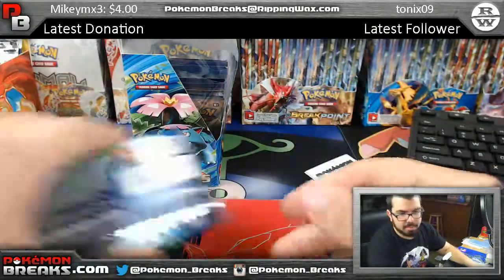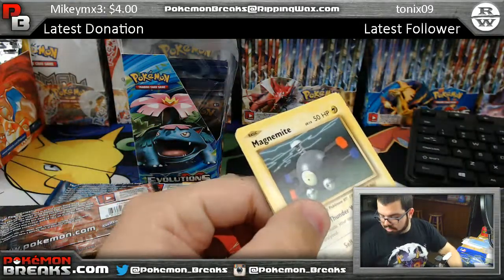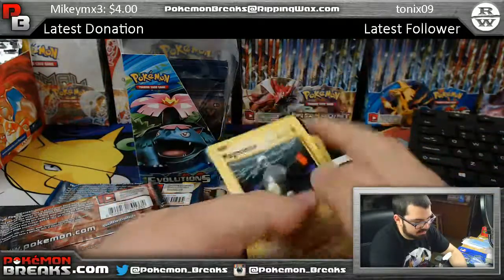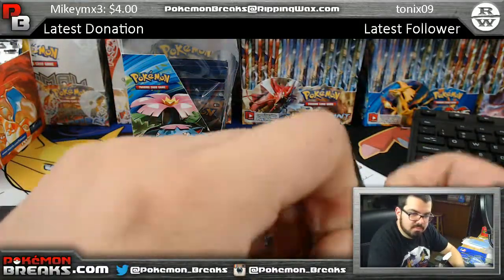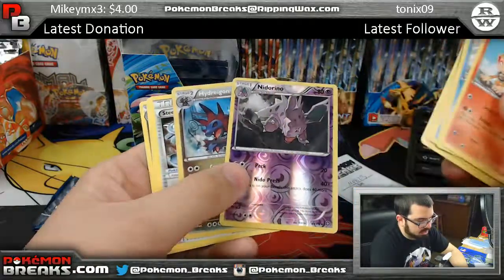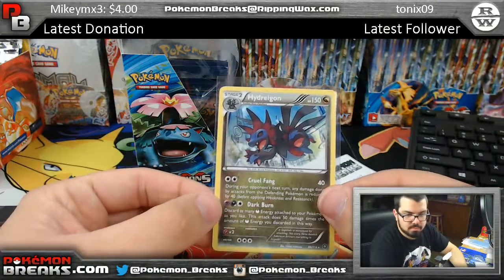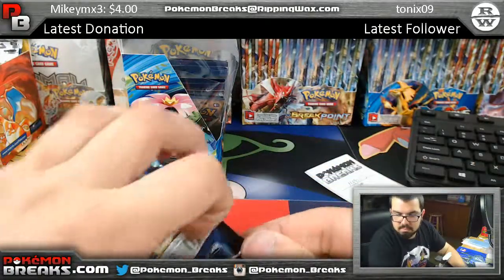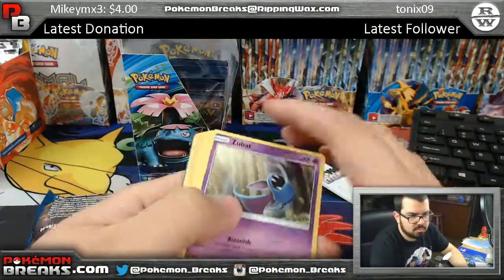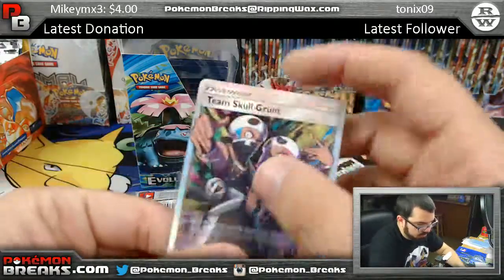Fairy holo! Next pack coming up. Kakuna reverse, Mewtwo. You've got the reverse Nidorino and the Hydreigon holo. Now we've got Sun and Moon coming up: Nest Ball and Team Skull Grunt full art - going to Michael.